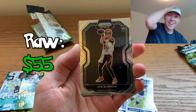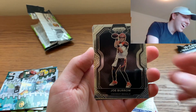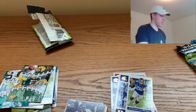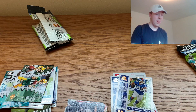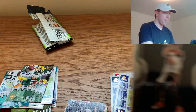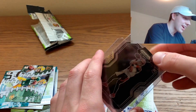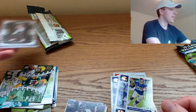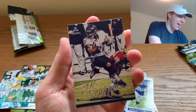A Prism Black Joe Burrow — are you kidding me?! Out of a fat pack, wow, that's incredible! I'm going to put the cards down for a second and get this baby sleeved. As you guys know, you typically pull one Prism Black card in a blaster, and you are not guaranteed one in a cello, but I just pulled a Joe Burrow Prism Black. It's a base — not a Prism Black Silver — but wow, that is a beauty.